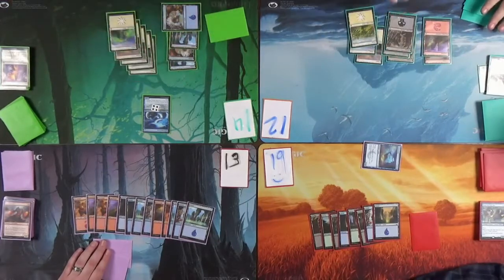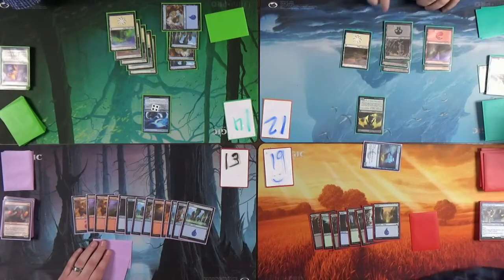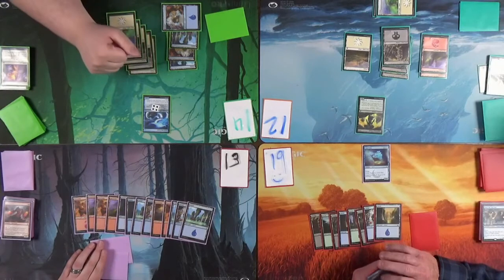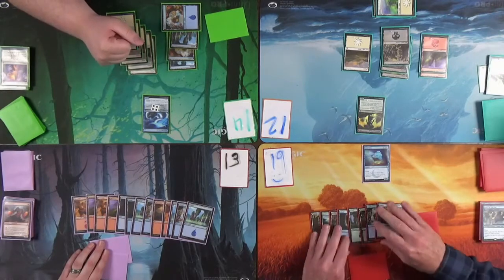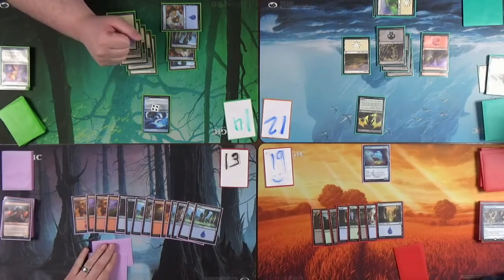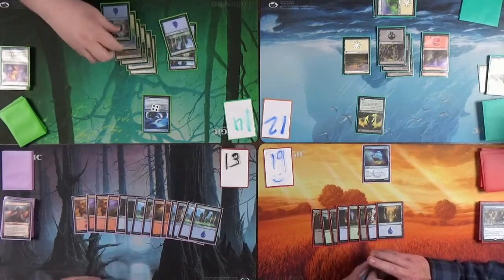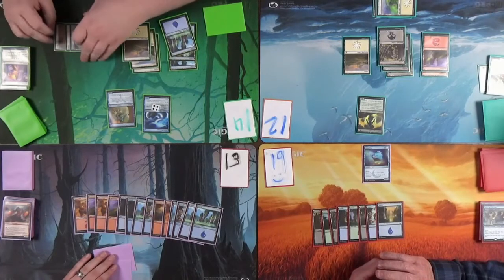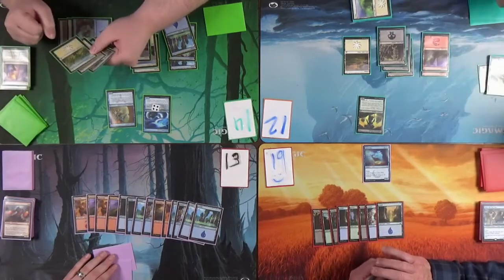I'm just here to cause as much havoc as I can. I wish I could play mine now. Can I draw a creature? You don't have creatures — that's a creature! It's a three-three. What does it do? You have a dragon? Not right now. I'll cast Court Hussar — when he enters the battlefield, look at the top three cards of your library, put one into your hand, the rest on the bottom.